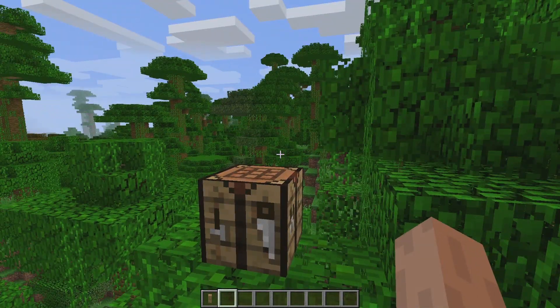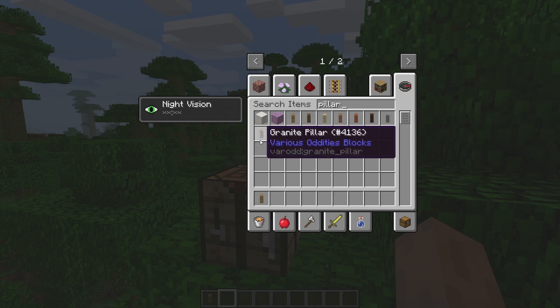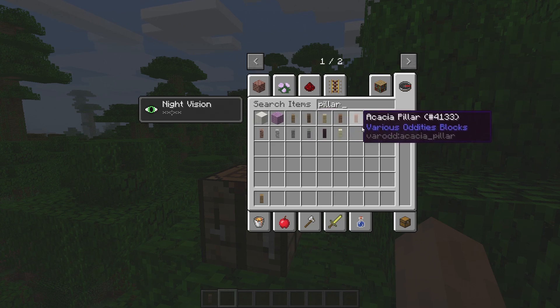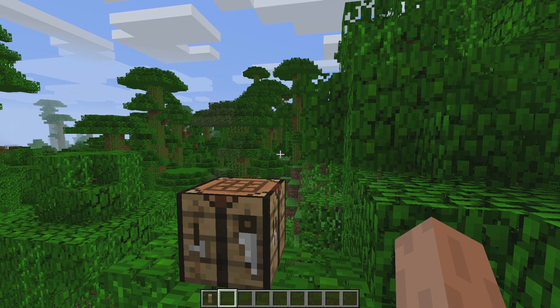We have also added a few more pillars. We have the stone one as a base, and we also have granite, diorite, and andesite pillars now, completing our wide selection. You may get some problems importing an old world that's already using pillars, but since there wasn't a crafting recipe for these before, it shouldn't be a major problem. This is because all of these wooden pillars used to be one particular item with metadata, whereas now they all have to be actual individual blocks — just bear that in mind.